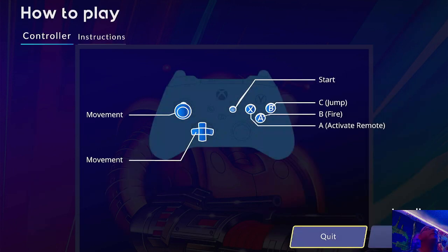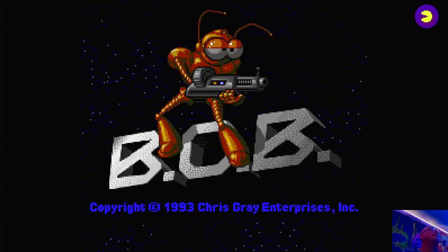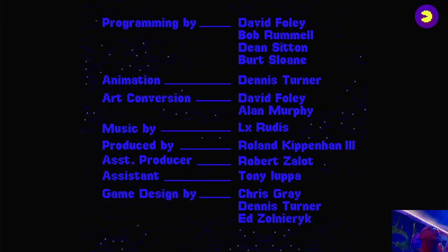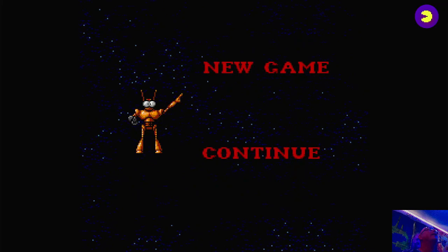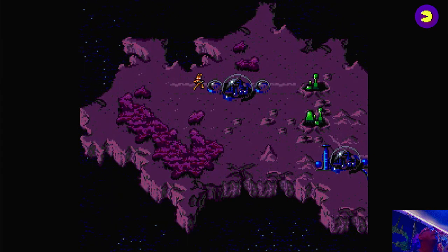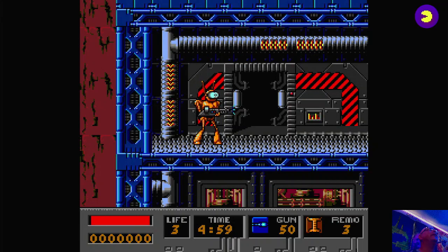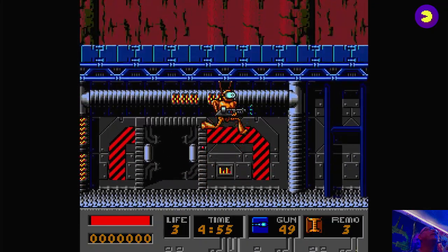Here's our control setup for this game: X activates remote, your A button will fire, C will jump, and the analog stick will move you. All right, Bob — let's give this one a go. We can do a new game, let's do a new game. Looks like we'll be starting here. Game looks really good. Looks like I have a gun — so we got fire and jump, here we go.